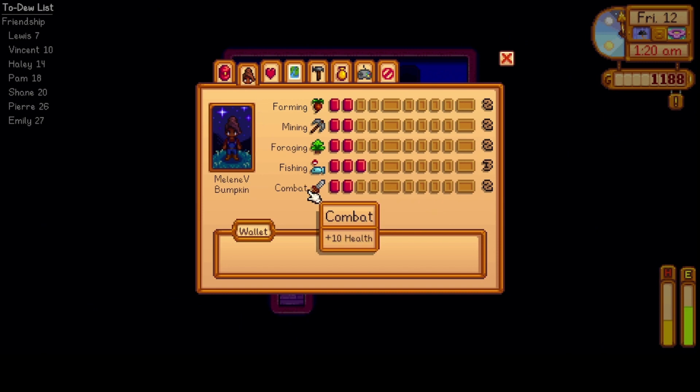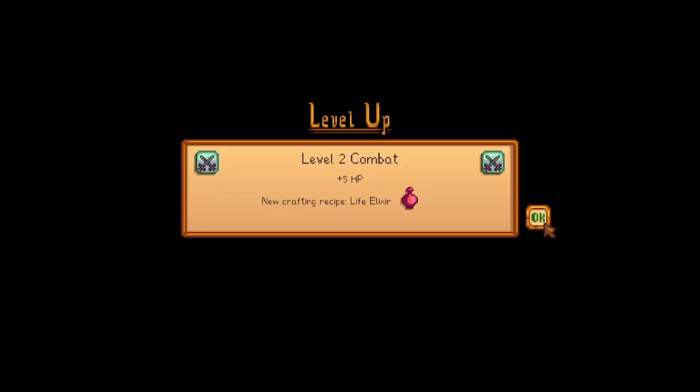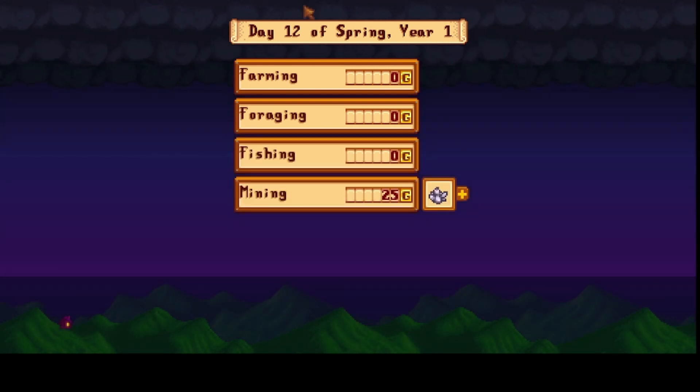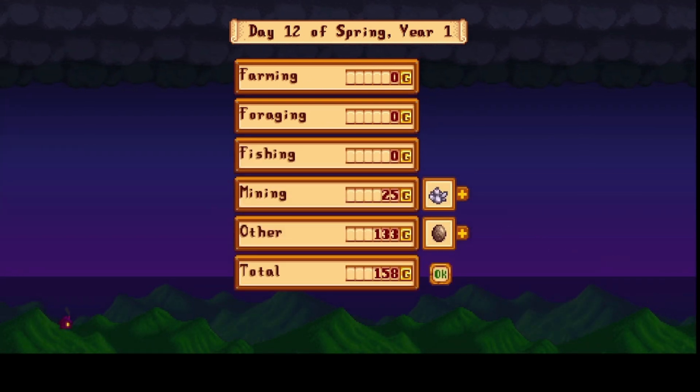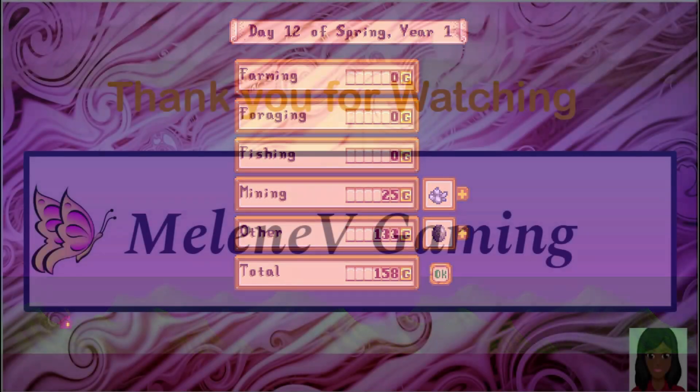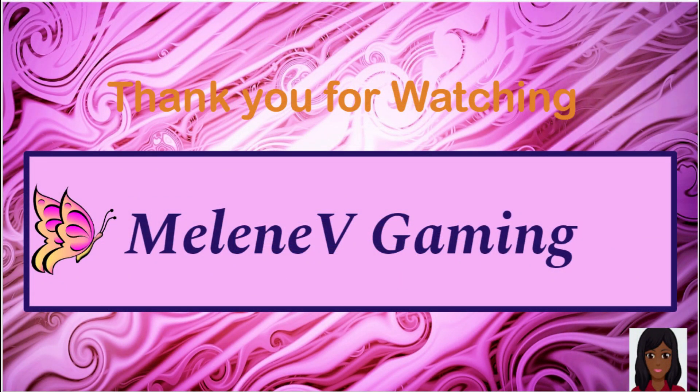We are now at farm level Pumpkin — much better. Level 2 combat as well, so now we can craft life elixirs. And we made a whopping 158 G's — pretty good. Well, that's going to be it for today's episode. Thank you very much for watching!